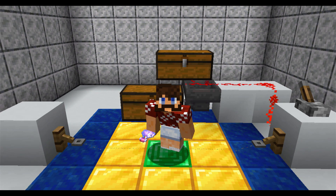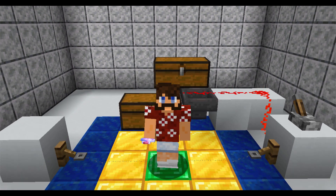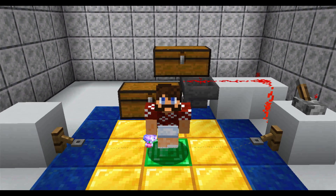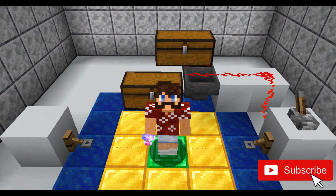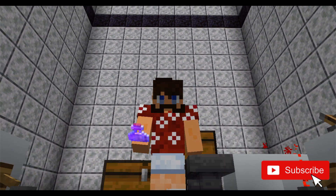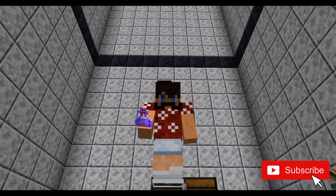Hey everybody, Dr. Wessel Couch here with another Math and Minecraft episode. Today we're going to look at the effects of the Slow Falling Potion on a free-falling player. The physics are definitely crazy, so at the end of the video I'm going to ask for your help to explain what's happening here. If you're a physics expert, today is your time to shine.